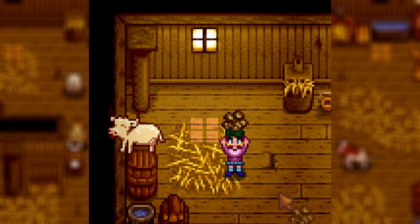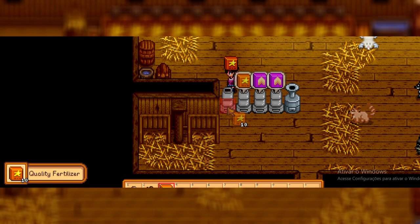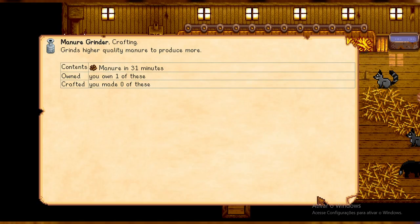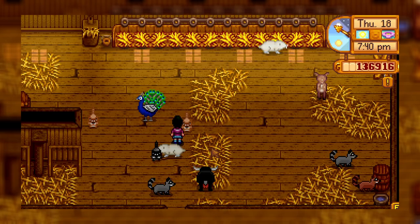Up next we have the Bulls mod, which adds bulls as a brand new farm animal that will produce manure for you. You can use this to produce several different fertilizers through new machines — a manure grinder and a fertilizer mixer. I like that it brings a more realistic way to make fertilizer and adds new features to the game.